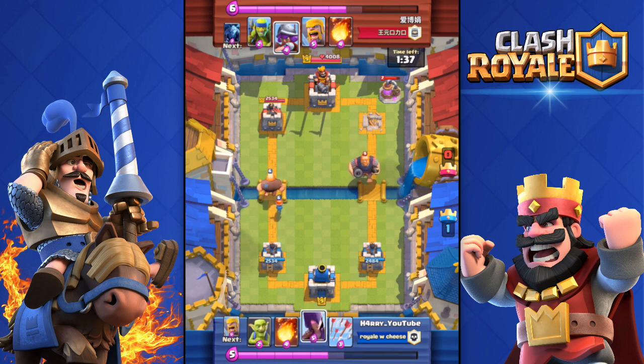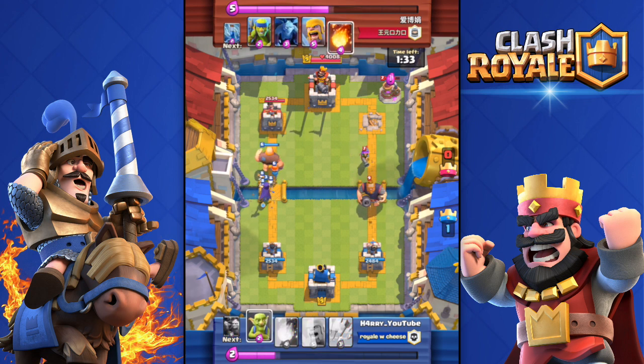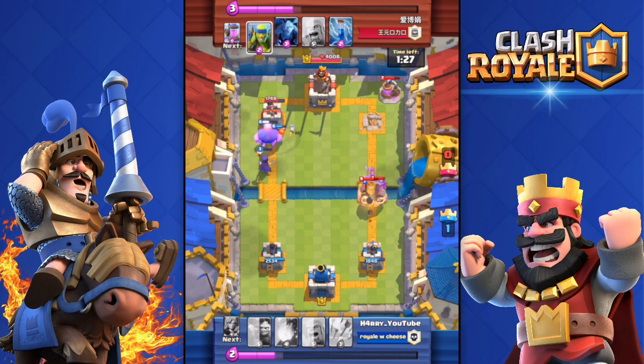On number 7 we have the ability to sort cards by rarity, elixir cost, and arena. This is going to be very helpful for every player, and especially YouTubers that want to mix their cards and make different decks depending on the arena or the elixir cost.